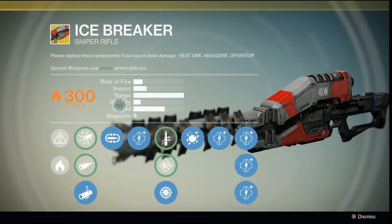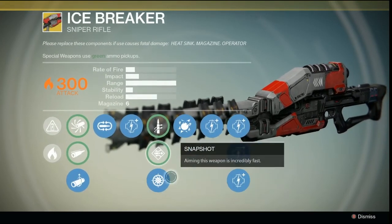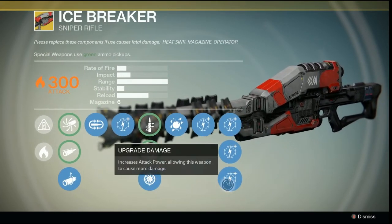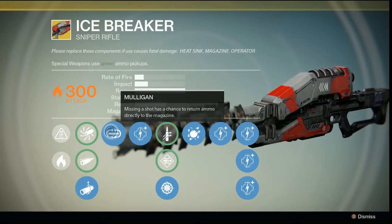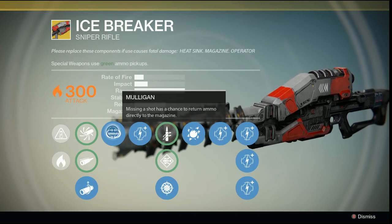So if you saw the first video, you saw all the regular stats — what it has, what the options are. Now that it's maxed out, you can see what it does. It has: missing a shot returns ammo to the magazine. I haven't noticed this, but I'm sure it's happening.